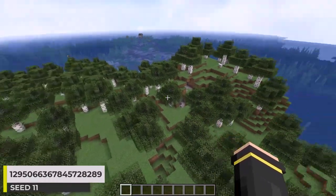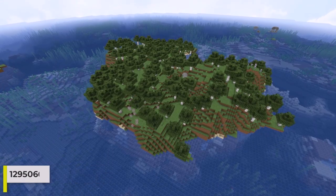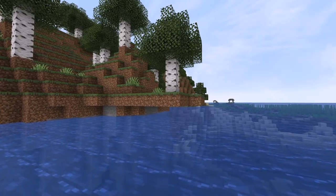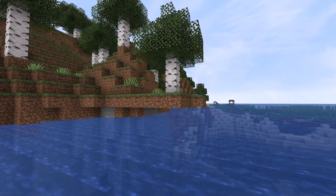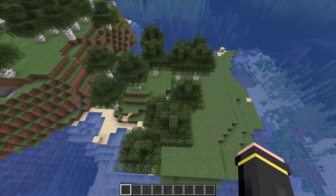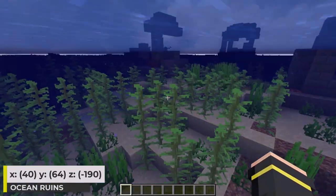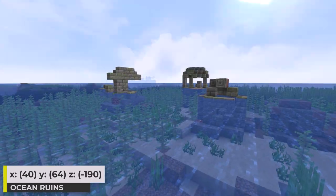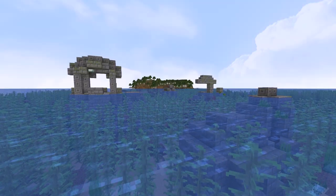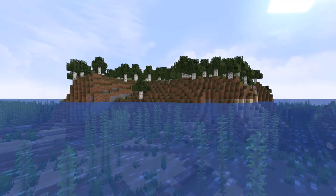How about we check out an island with another different biome? We really do get a ton of birch trees on this one. This little piece of floating land here is kind of interesting, and I also like this little offshoot of the island. Just northeast of the island, we can see these ocean ruins sticking out of the water. They could be a nice reward to visit if you complete a challenge or something. So there's your birch island seed.